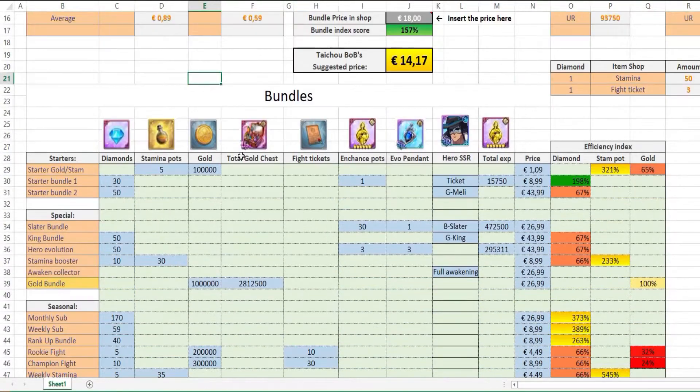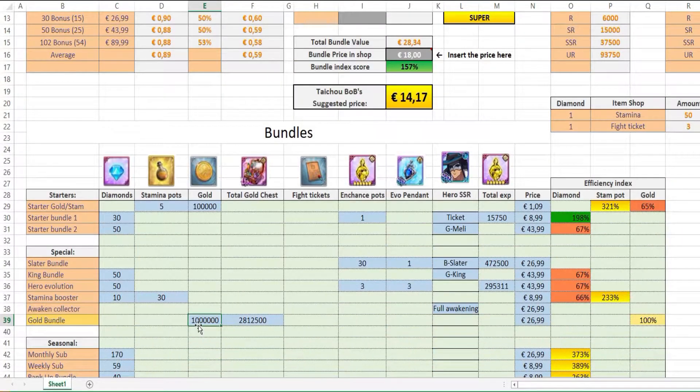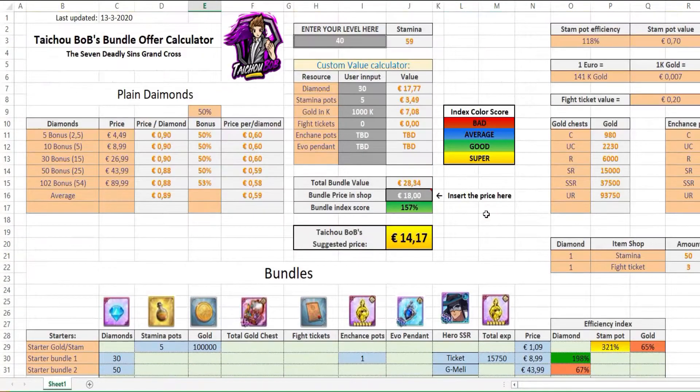What I want to show you from this tool is that the gold bundle costs 26.99 euros and gives you around 3 million gold — you can get 20% more with the Veronica buff, but let's not count that. Based on this value, 1,000 gold is worth about one-seventh of one cent. That means 1 million gold would cost you approximately 7 euros and 8 cents, and for that you'd get one SSR pendant.